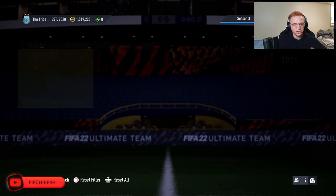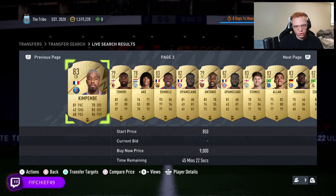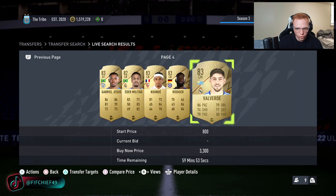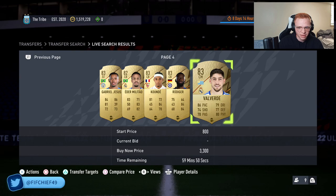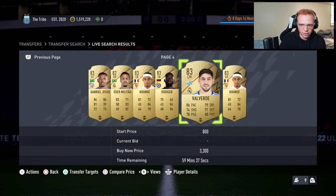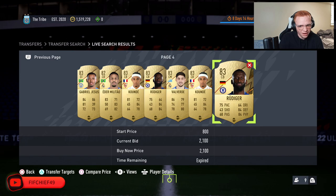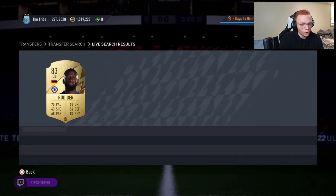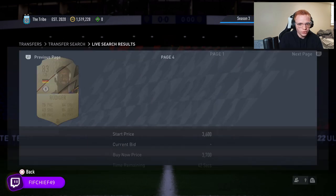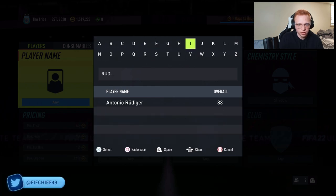Since you're at the 59th minute position and using compare price to refresh, you should be the quickest person to see cards that pop up. From here it comes down to market knowledge — you need to start memorizing prices. Every time you see a card that could be a deal, quickly buy it if you're confident, or go check the price if you're not sure.